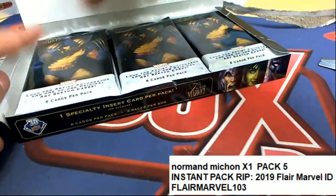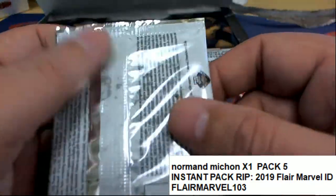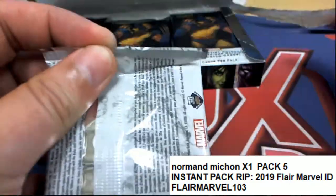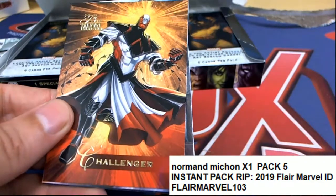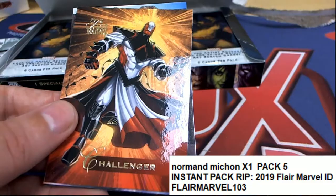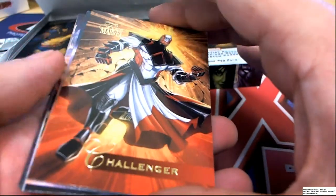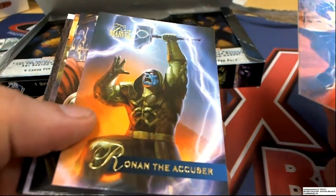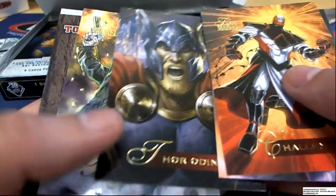All right, so that's one, two, three, four, and five — dead center. Good luck Norman in this fresh box. Maybe we can pull an autograph, or just hit something really nice and unique, something rare.